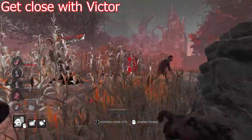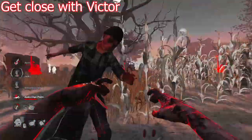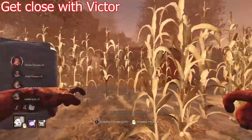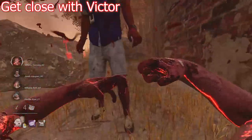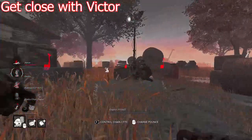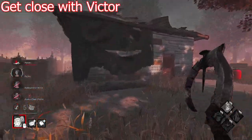The first thing is to get close to your target before pouncing — I can't stress this enough. I know hitting snipes with Victor is satisfying, but if you're aiming to win it's going to be very risky. The further you are from the survivor as Victor, the easier it's going to be to dodge him. So one way to always secure hits is to wait a bit before pouncing and get closer to the survivor. Don't rush the pounce — if you miss, that's a lot of wasted time.